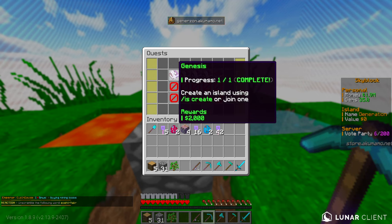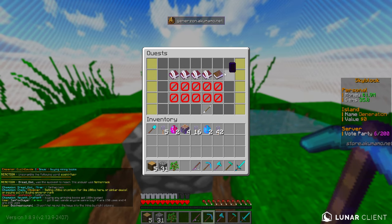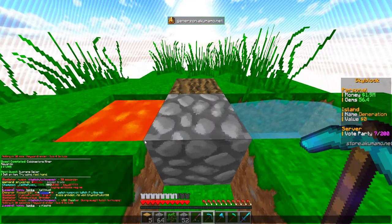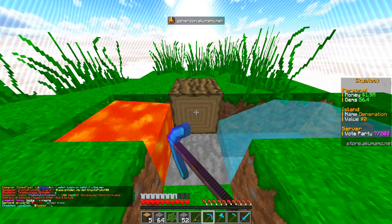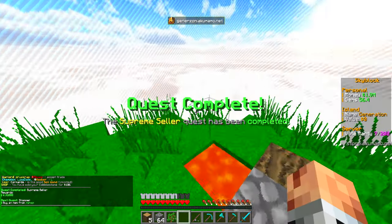We've got to mine 100 blocks from a cobblestone generator, so we're just going to continue doing what we were doing. All of these things are giving me a reward, so we don't complain. Quest complete - there we go. Sell an item: try using slash sell hand. We'll just sell the cobblestone. Sell hand - done. And buy an item from the shop.